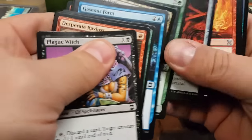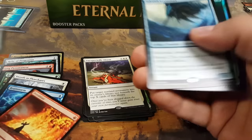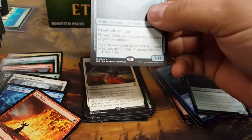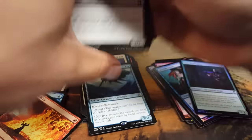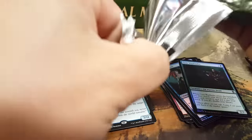Pyroblast — yes sir. And then Civic Wayfarer. You need to get that foil Counterspell or foil Hydroblast. Foil Pyroblast — 80 bucks a piece on those.